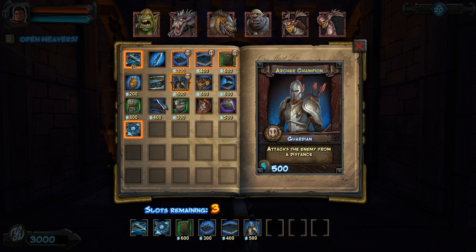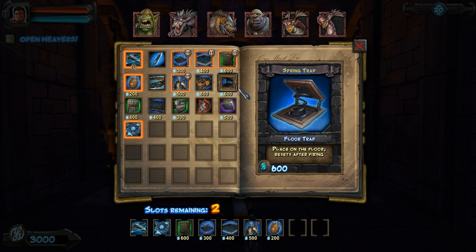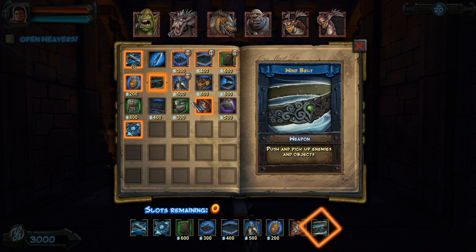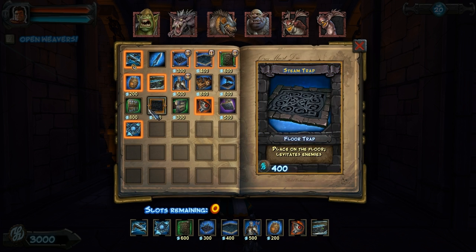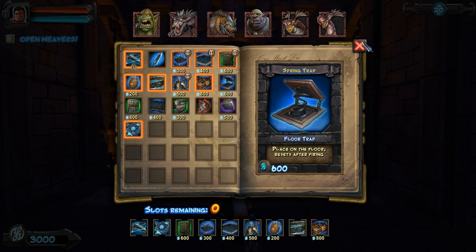I've got three extra slots, so I'll just throw that in — that could be quite nice. Get that in, I guess. I don't know if you need it. And get my Fougeiro dart belt. Am I happy with that? I'll get rid of that and put that in, just in case.